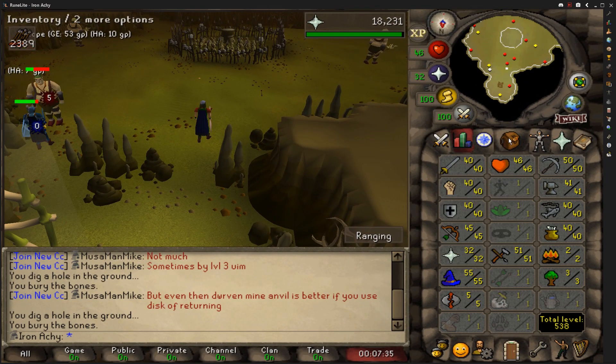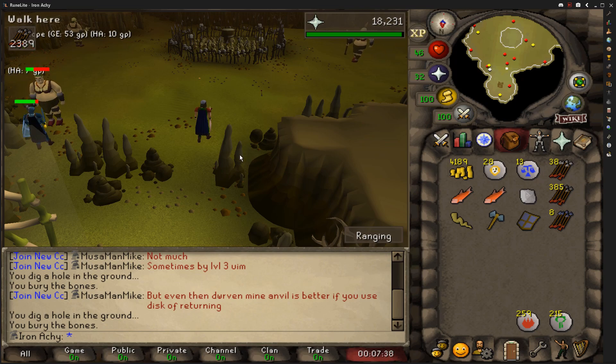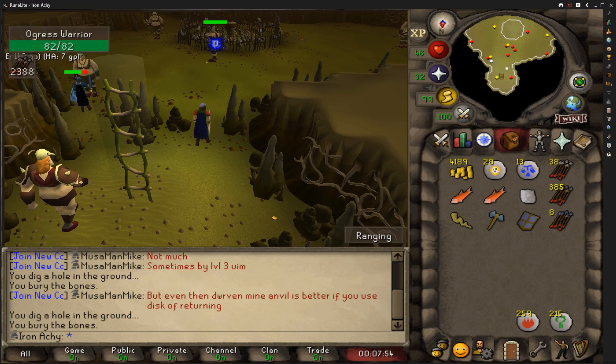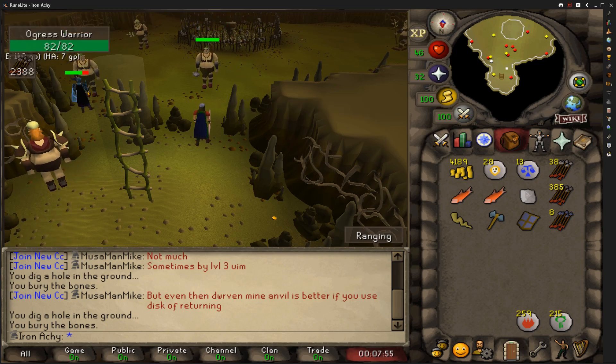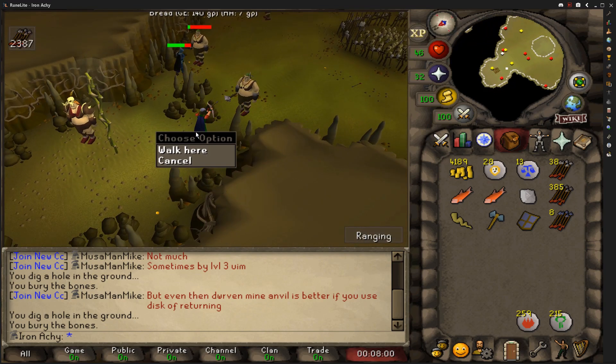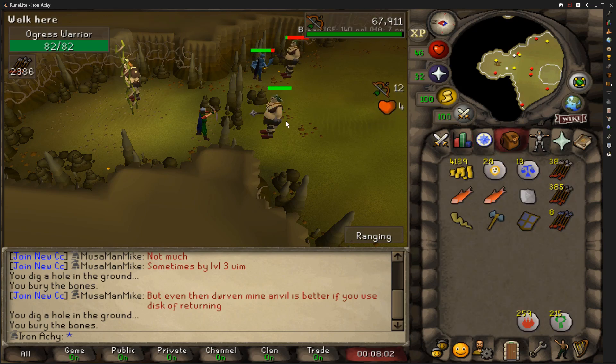We finished off selling the symbols — unfortunately it was only 36k, but hey, we'll take it; it was a little bit of extra money. Now we are back at Ogresses. We got to 45 range and we're going to get to 50 here. We're just about to come in with 46 range, and on our first inventory we've already got a rune battle axe drop. This is more profitable than doing the symbols for sure, so I definitely should have just come here — but oh well, we had a little fun.